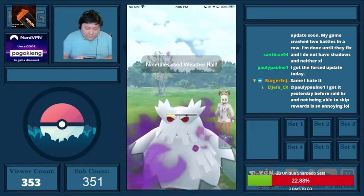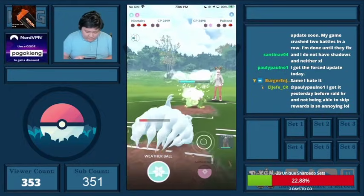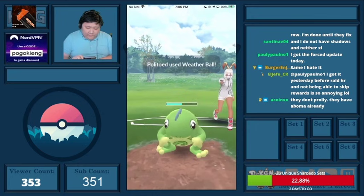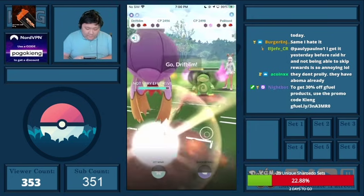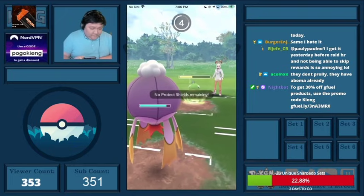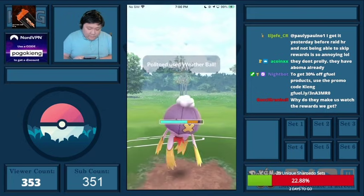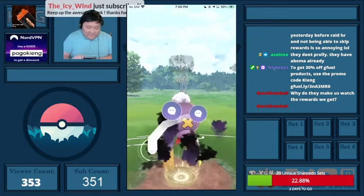They might not shield — they don't. I commit to the Dazzling Gleam, but in reality I could have thrown the Weather Ball, but then they would have farmed more. We experienced some lag there. I'm in a very favorable situation — Regular Politoed needs to throw like a million Weather Balls to take out my XL Drifblim, and I'm able to land the Shadow Ball.